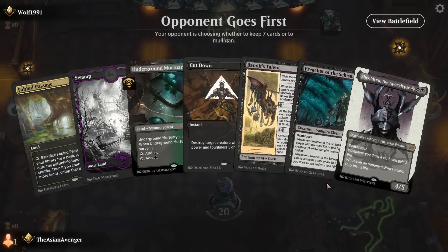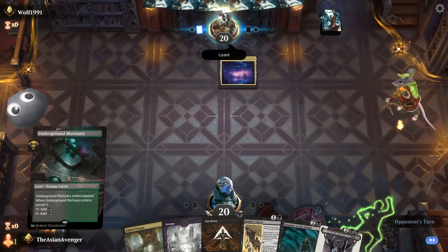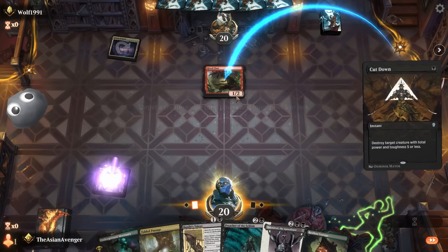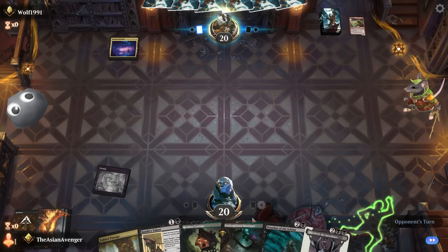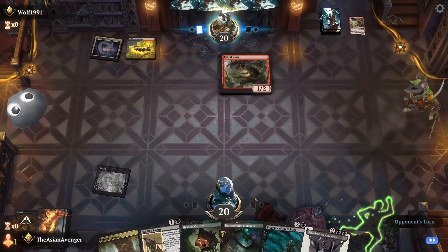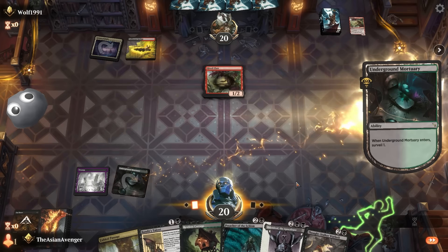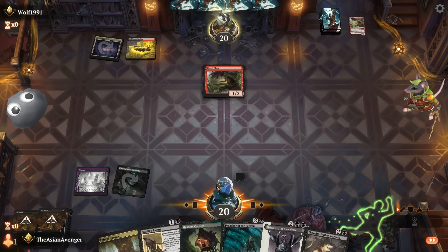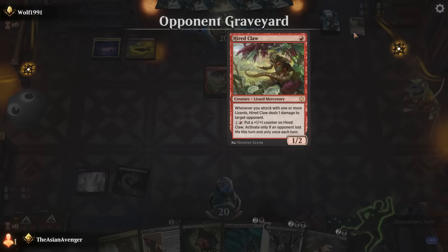Bandit's Talent — oh my god, this curve is nice. Can I get one more untapped land? Underground Mortuary will help with that. Bandit's Talent on two is gonna feel good. Oh wait — I have to protect my face from a bunch of lizards or I'll die. Let's kill Hired Claw; I'm a little worried about leaving them with it because they can ping me and go into their weird Burning Tree Emissary chain. Mortuary — they're going to connect next turn. A Cut Down — not bad. Next turn I have Cut Down and Restless Cottage.